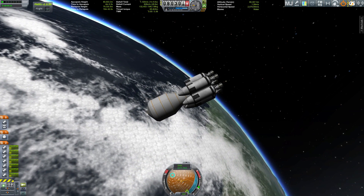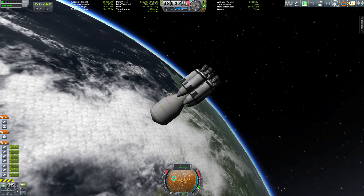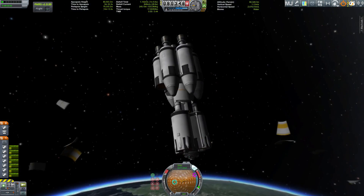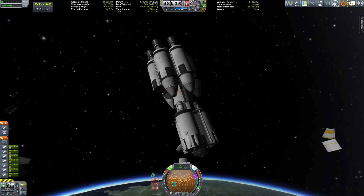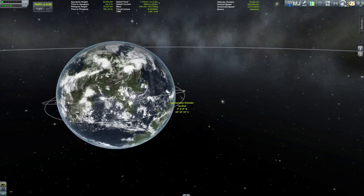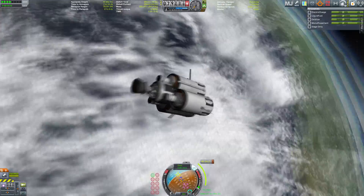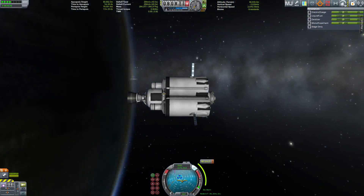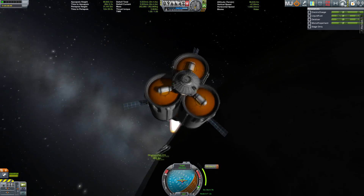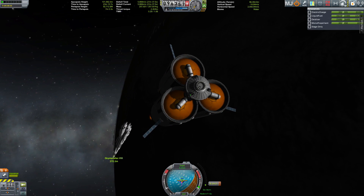I'm skipping ahead a little bit here because you've already seen a lot of launches. This is the refueling vehicle itself — basically just three big Kerbodyne tanks with an engine. We have separated from the booster stage and are heading to our rendezvous point with the Ozymandias rocket. You can see the three big monopropellant tanks.